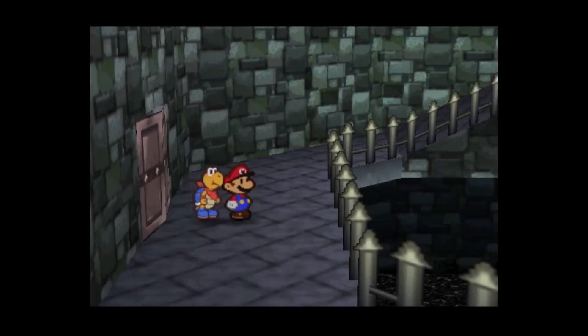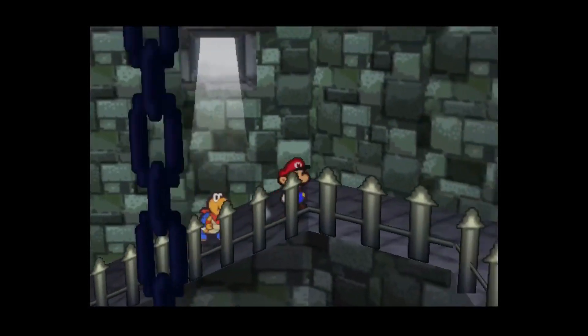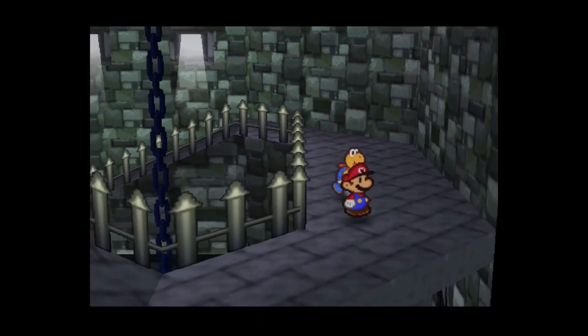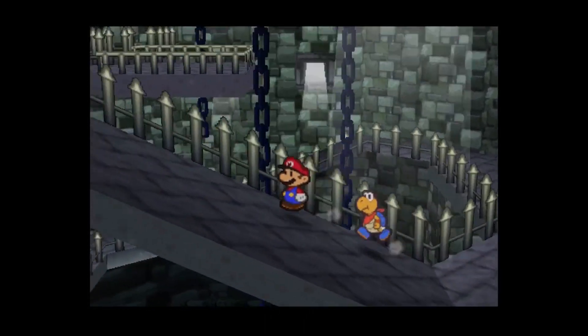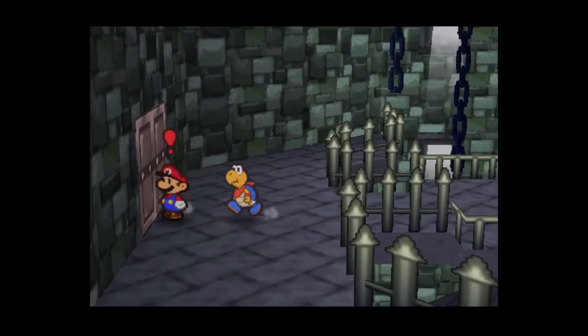All right, let's open this and roll on up. I'm not going to worry about the safe block to the south — just roll on this way, up and in through the door.